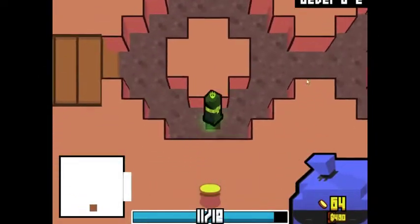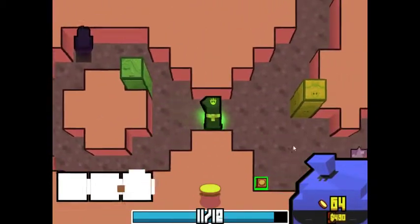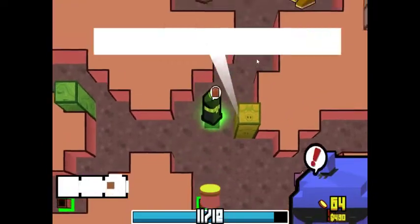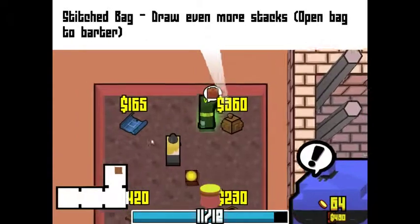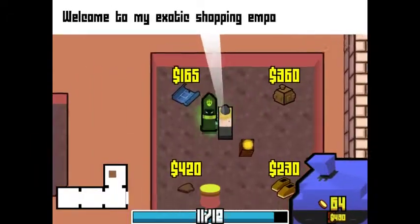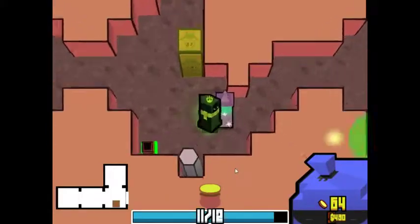If I do run into a shop very early on this floor I'm gonna be a little bit salty. I could be starting to open these chests I can't really open. What can really benefit me here? The stitch bag, maybe. You know what — nothing in that shop can actually really benefit me, so I think I'm just gonna skip on it for now.